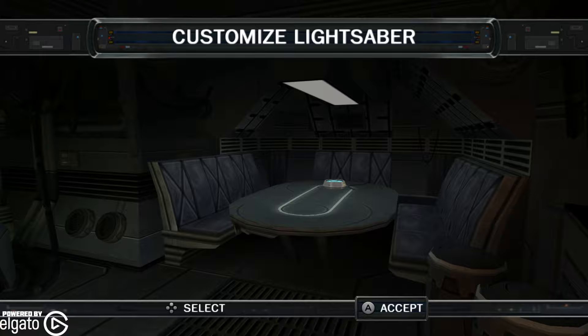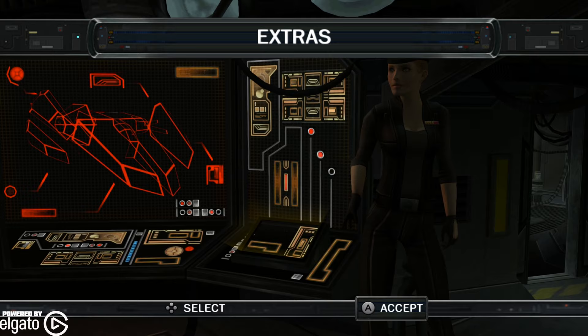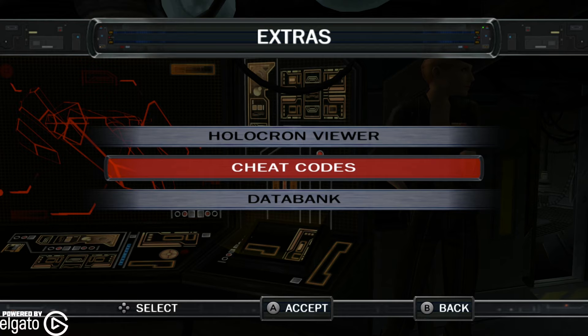What we're actually looking for is a customized costume. There's force powers. So there's extras — you want to find Extras and you can enter cheat codes.